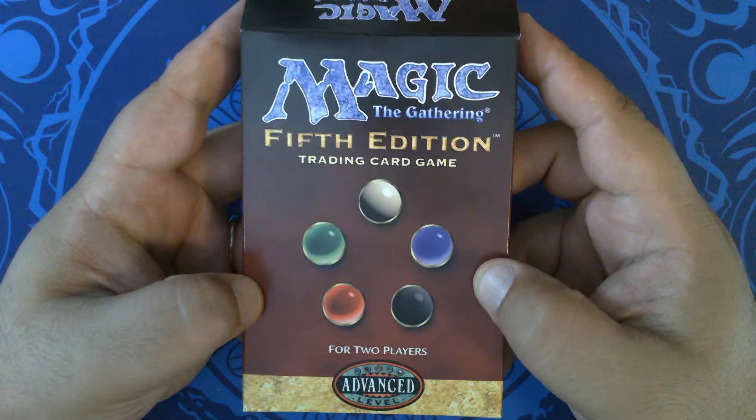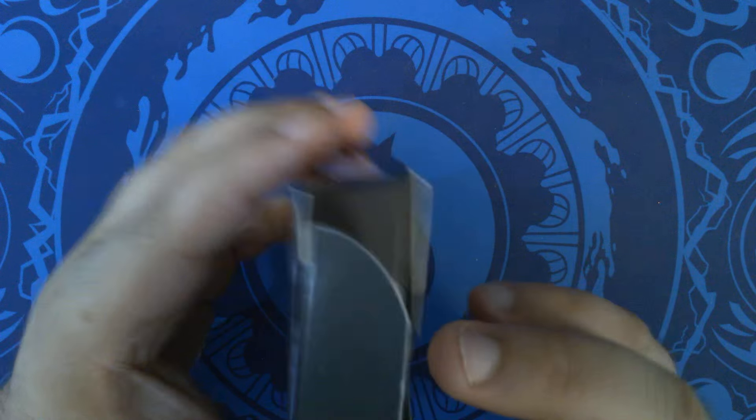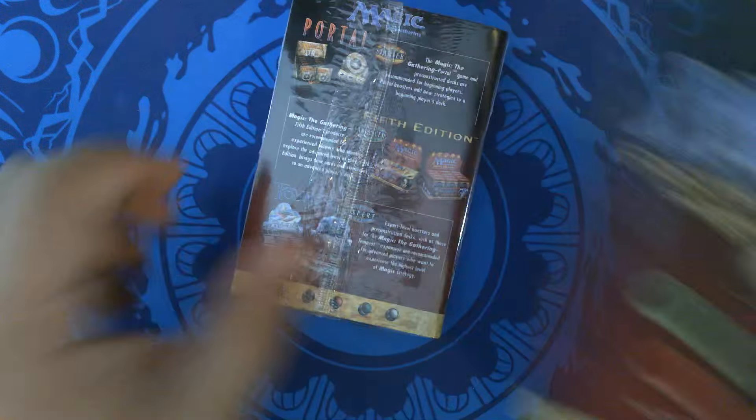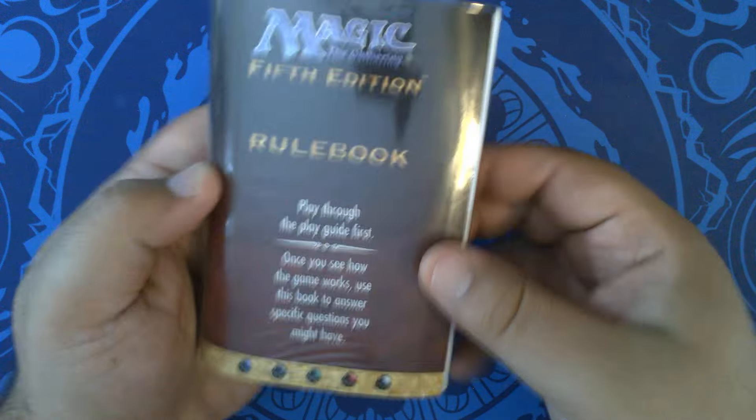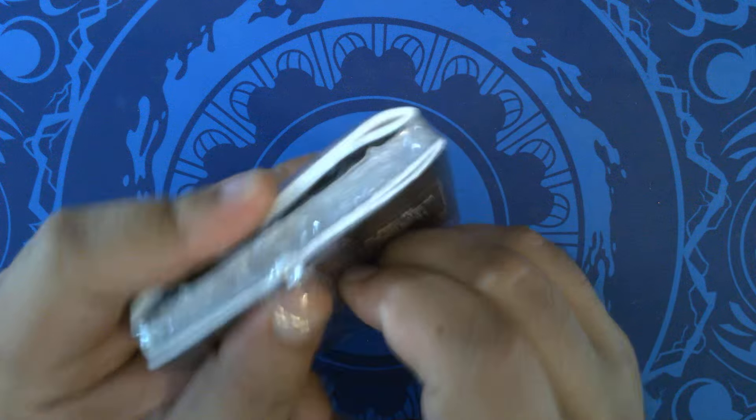Portal 2 had this size. The Portal 1 box was a little larger. 6th edition used the same size. We have a rulebook, play guide, and everything is shrink-wrapped together, which is what we want to see.